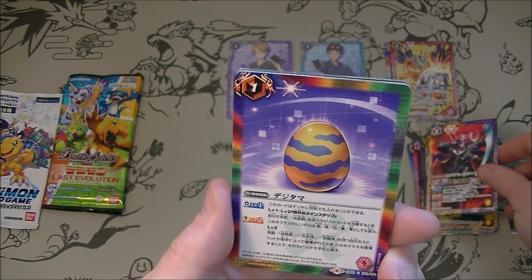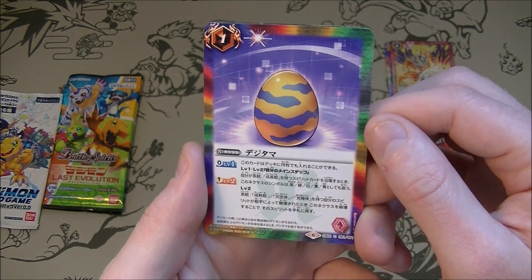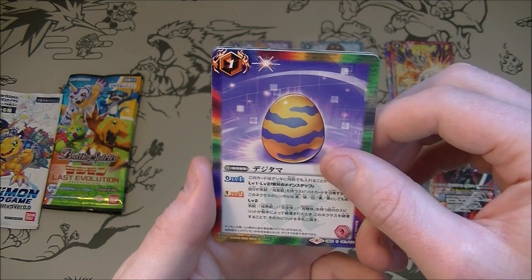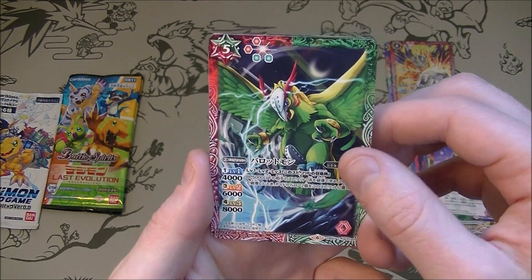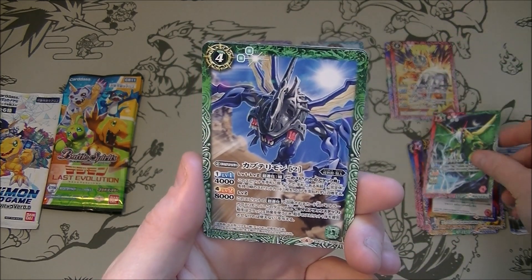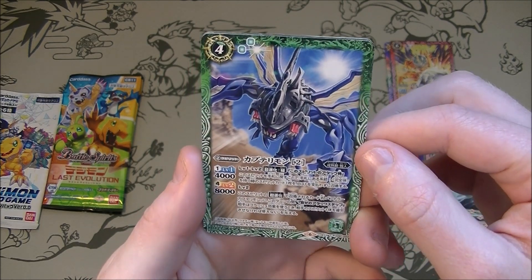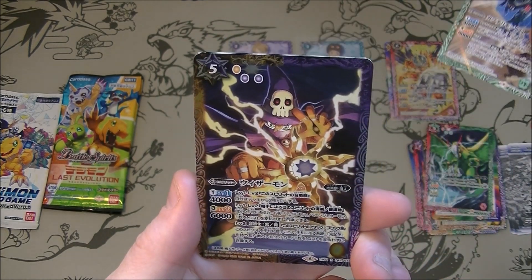Some of them are quite intense looking. We've got an egg - Dejitama, Digital Tamago, which is egg. Digital egg. I do like the rainbow on the edges - that is cool. We've got Parrotmon again. Parrotmon - sounds so lame. Kabuterimon - that's cool looking as well. Some of them look quite terrifying.